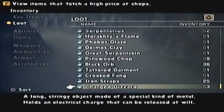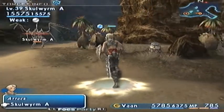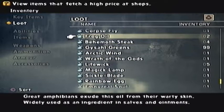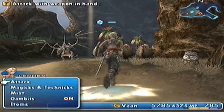Here I am at the next location. Here is the Charged Gizzard and I've got three of them. 'A long string object made of a special kind of metal holds an electrical charge that can be released at will.' The next item we're looking for is from the Skull Wyvern, which you can find in the Zyrtonine Caverns at the Dry Beam Cavern, and also at Giravegan in numerous places. The item is none other than the Wyvern Bone. I believe it's a 10% or 15% chance with the Dragon Monograph.